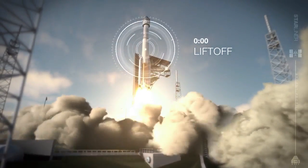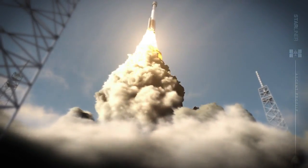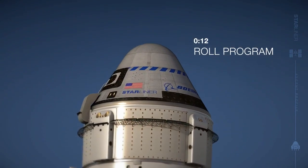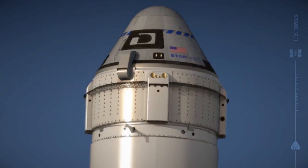Ascent begins at T-minus zero — liftoff, the end of the countdown and the beginning of the mission. Shortly afterwards, at T-plus 12 seconds, the rocket rolls, lining up Starliner with its target orbit and putting the astronauts in a heads-up position.